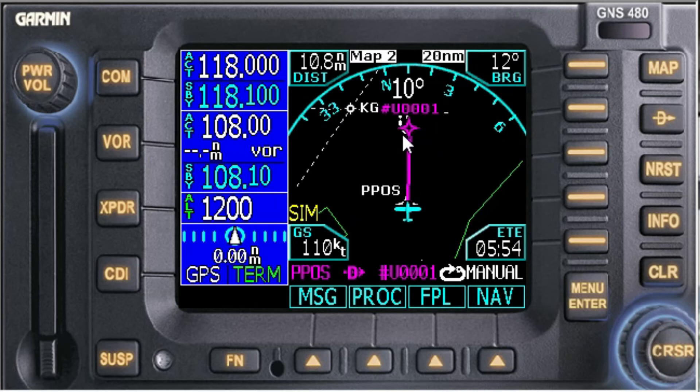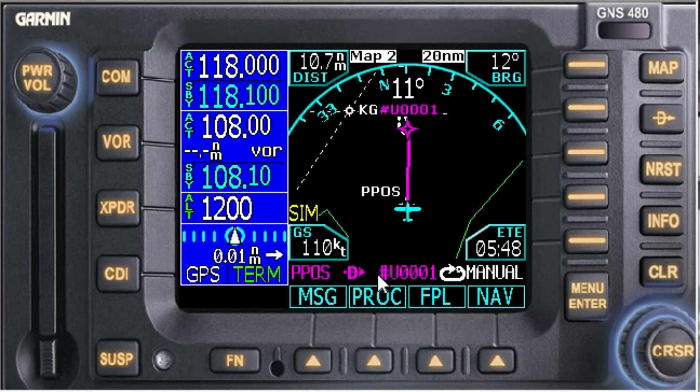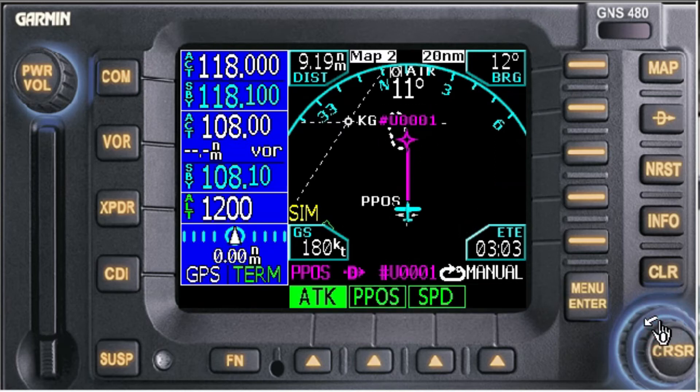We're still going to Waterloo in that general direction. You'll see present position direct — now we're going to that point in space, 10 miles on the 180-degree heading. There's Waterloo right at the top — can barely see it. Here we are, 10 miles on the 180-degree radial. There's our point. Let's go do a lap in the hold.